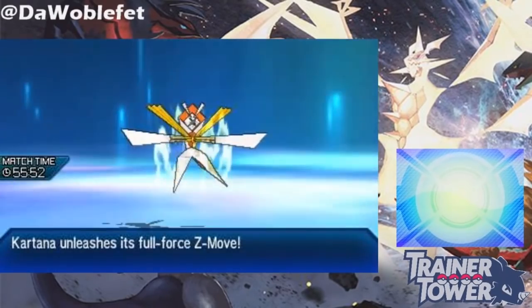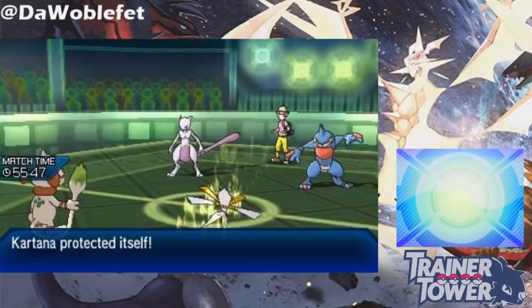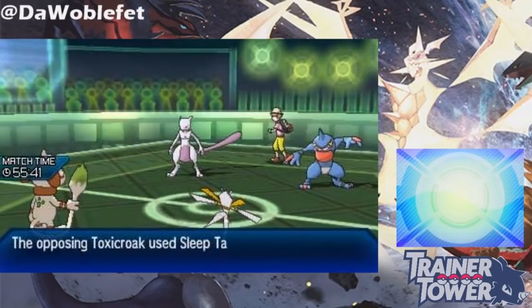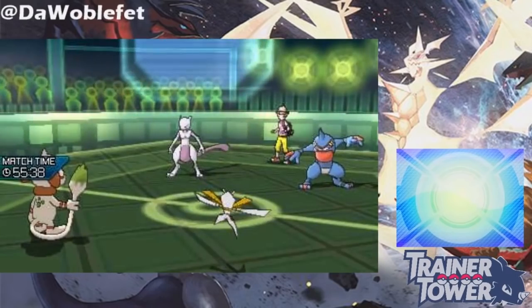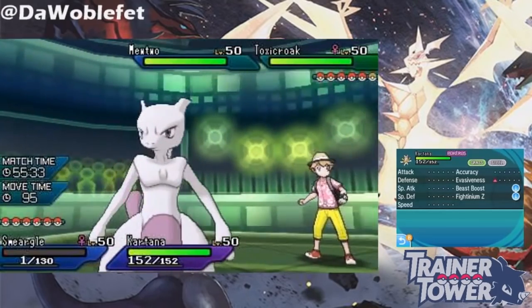The main reasons to consider Detect over Protect include the option to gain an emergency plus 1 evasion with a Z-Detect, or to bluff that you have the Fighting Z-Crystal, or to bypass the uncommon combination of Imprison and Protect, which would otherwise stop a Pokemon from being able to Protect itself.